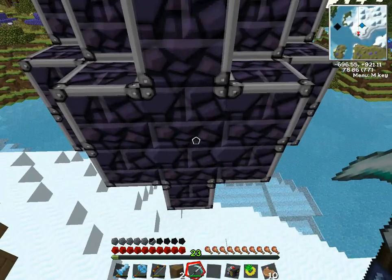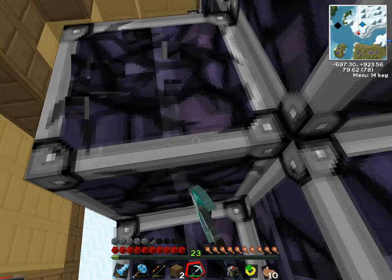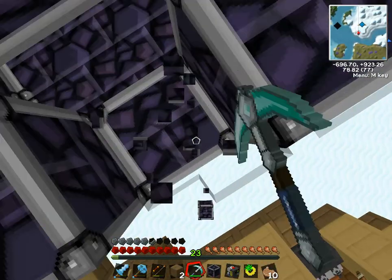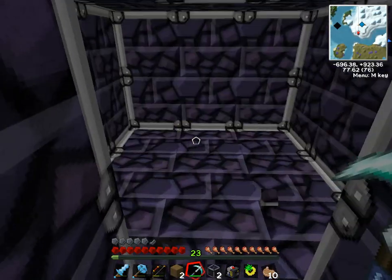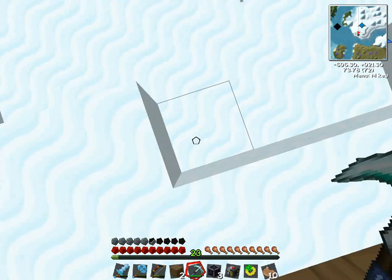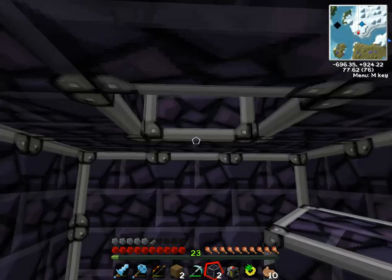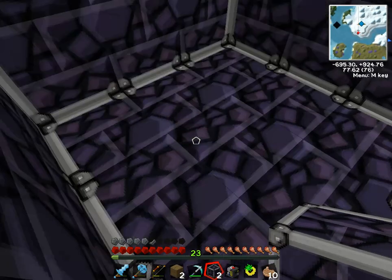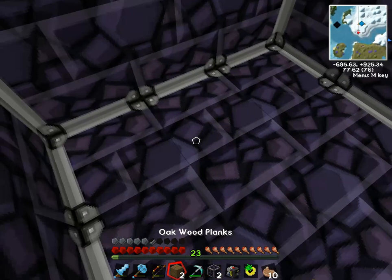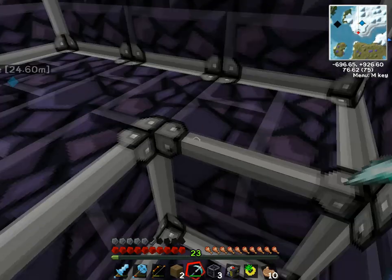We're gonna have to make the door right here. There we go — we've got a nice little room inside of the energy egg now. We're probably gonna need... does that drop into open space?